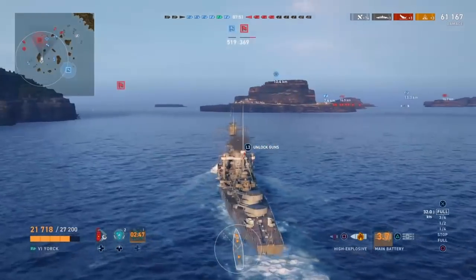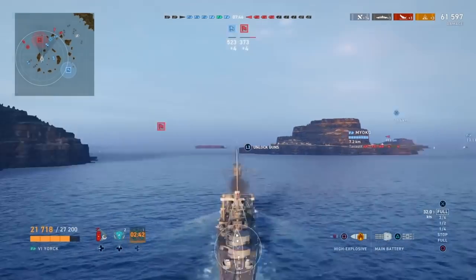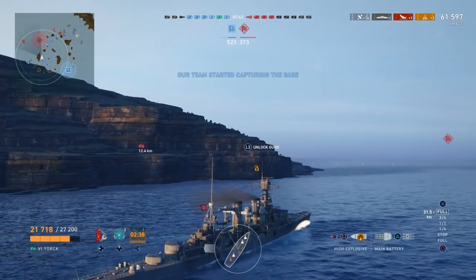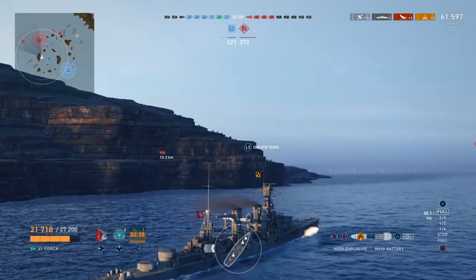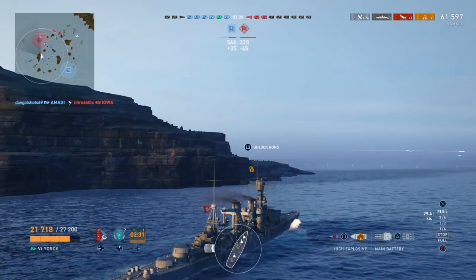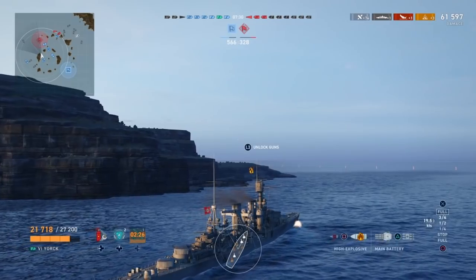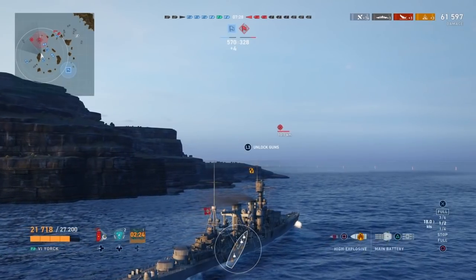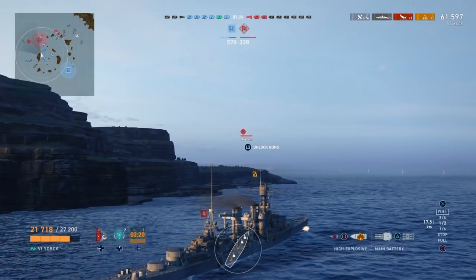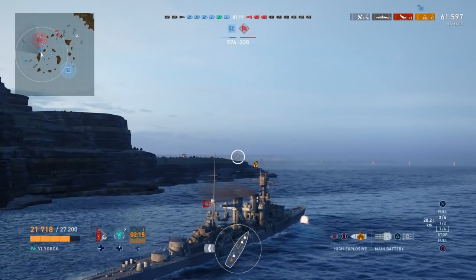In terms of commander, I still have the generic one — the Deutsche Dewey, I guess I call them. I only have tier 8 points, which is as many as I'm willing to put in the generic commander. I don't have anything too remarkable on this ship in terms of build. I'm not that familiar with the German commanders yet, but I would recommend the one that has the Ingenious perk, which shows how many ships are targeting you.